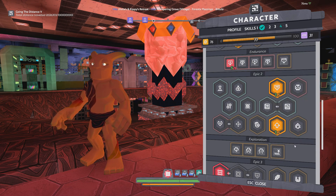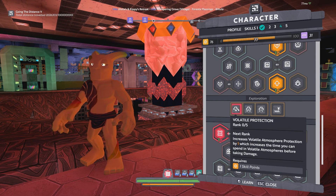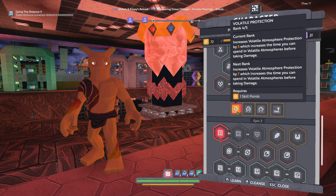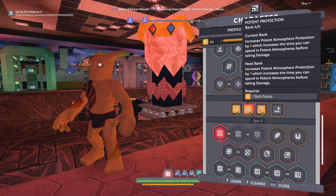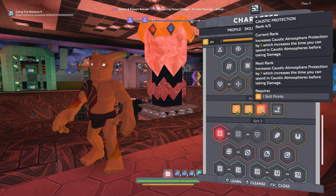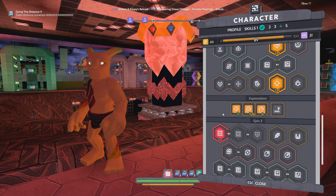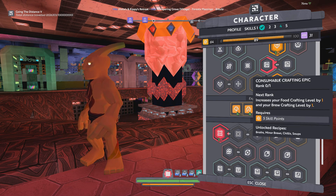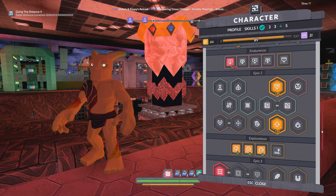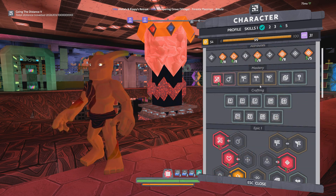Scrolling down to Exploration — naturally you're going to want whatever protection skills you're actually going to need. If you want to go to all the tier 6 planets without worry, you'll need four points into each one. If you're going to a tier 7 world, you'll need five points in whatever protection that is. Or you could temporarily steal a point and put it into the one you need, then unlearn it later. There should be a decent amount of room in this build — as you can see we've only spent 89 skill points, so we have another 11 skill points to spend and we've got pretty much the bare bones essentials.